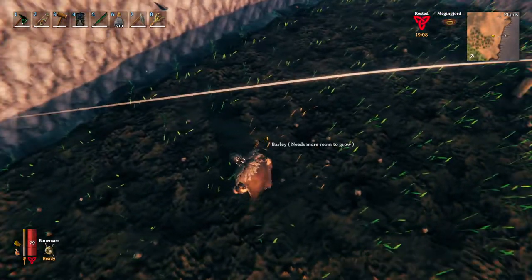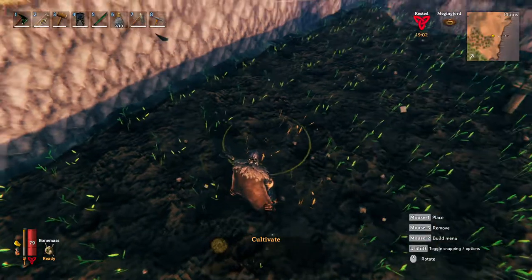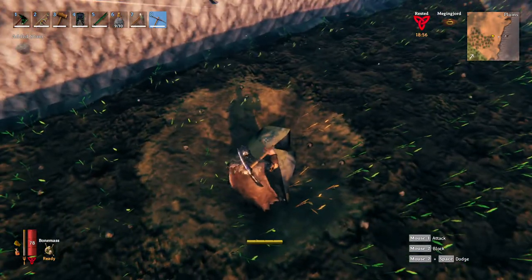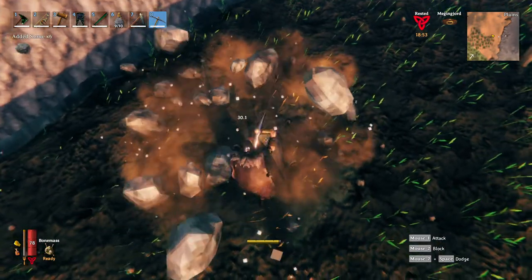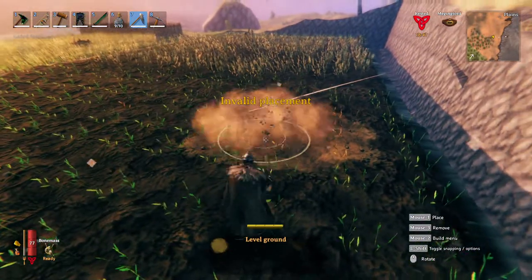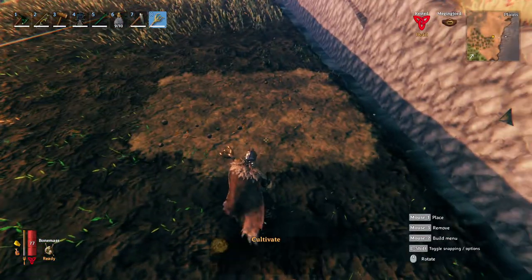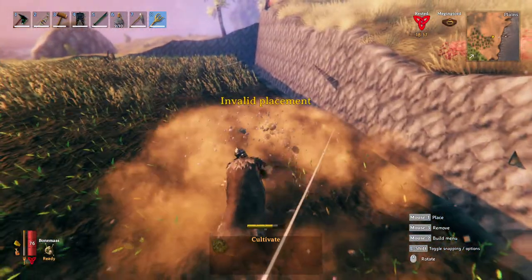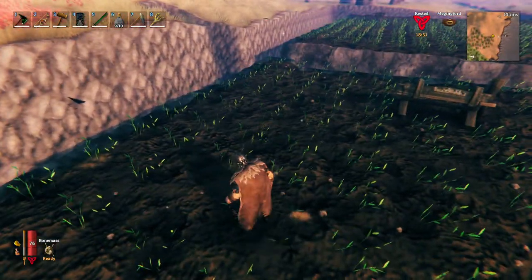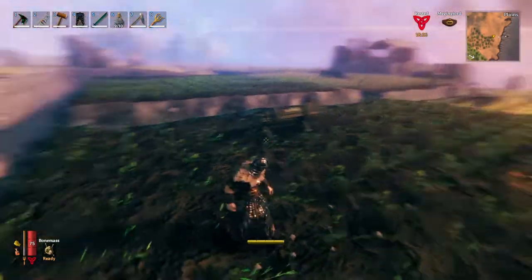this generally means that there is a rock below it. Let's test this one more time — there we go, you can see the rocks. The other plants are going back to green and healthy as you can see.